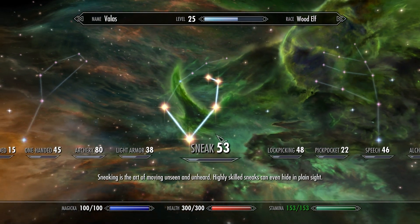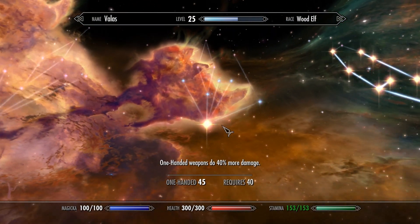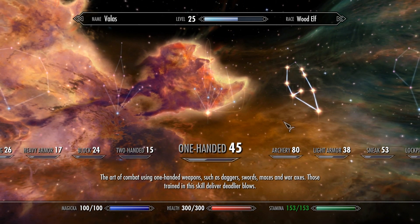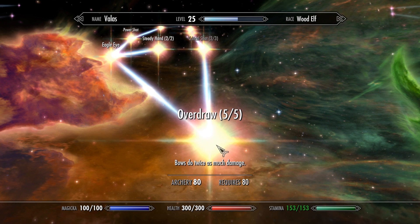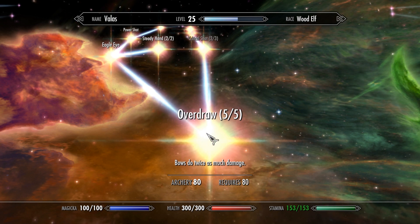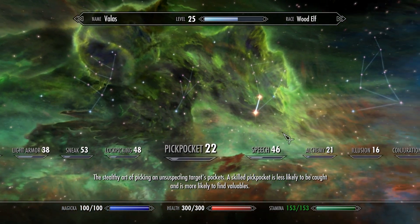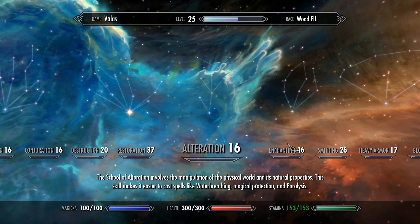I am holding a dagger now instead of any kind of crazy axe. I got another perk in one-handed, which puts me at two. I now have five out of five overdraw, so the bow does twice as much damage. That puts my crossbows doing like 84 damage right now. I don't think I've gotten anything else — just those few, and a couple extra levels. I did stack two of them in stamina, as I showed — my stamina glitch is not working anymore, which is great.